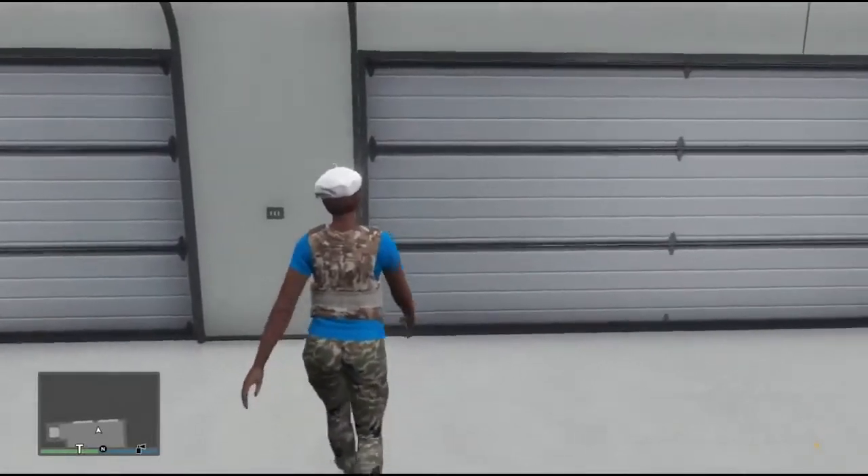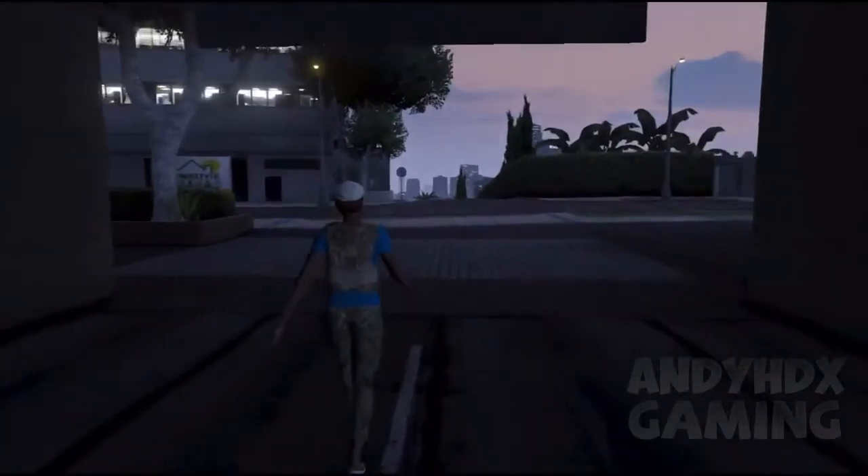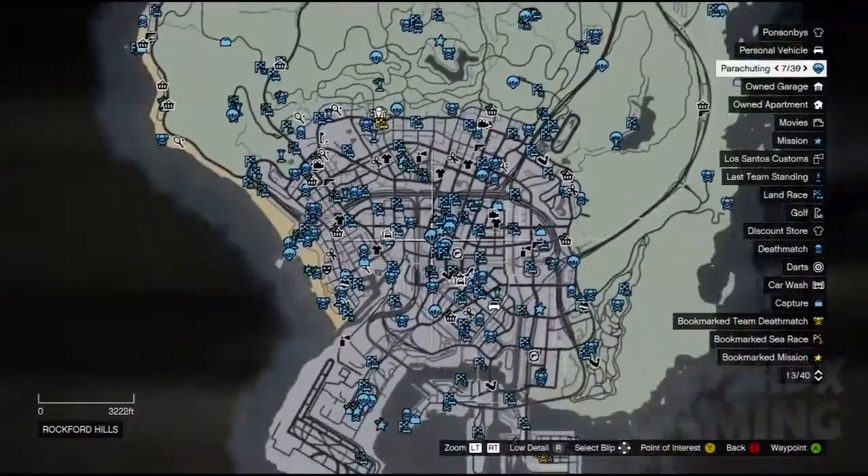So when it does spawn inside the garage, you want to simply go outside. And when you do get outside, you want to simply request a random mission off your contacts. You can choose Gerald or a different contact to request a mission.